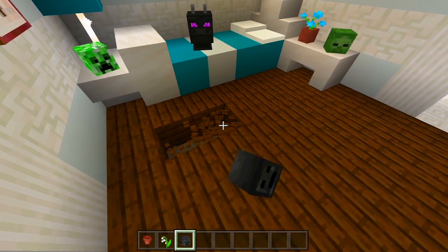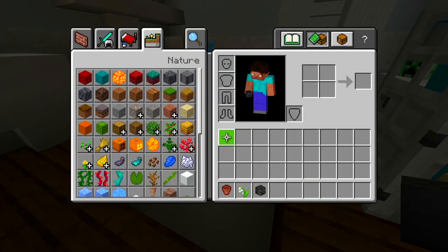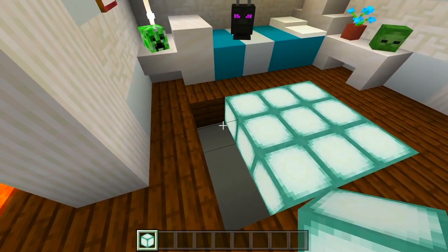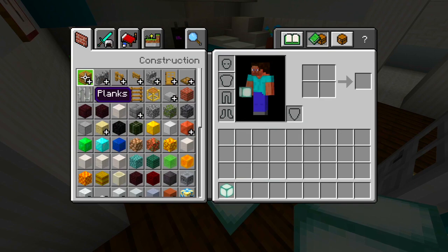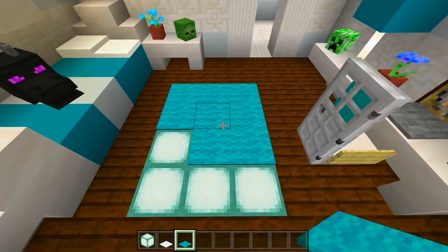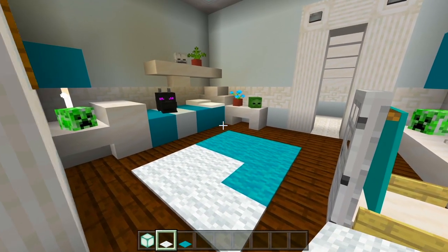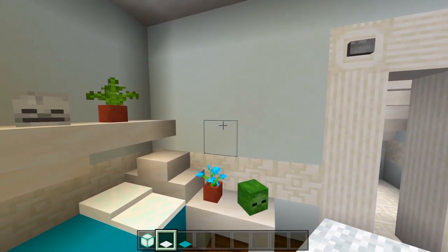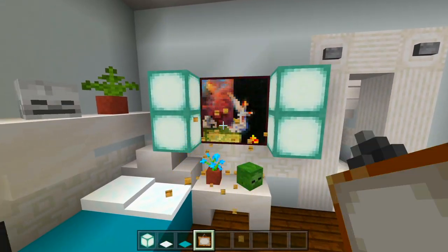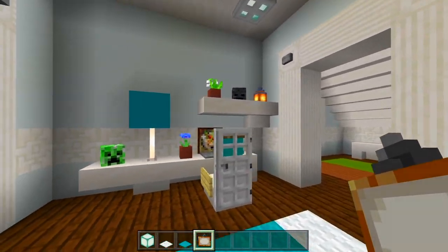Now let's have a carpet in the floor. We'll carve out a hole like this and fill that in with sea lanterns. Then we'll use the cyan carpet and the white carpet. We could have another painting on this wall - maybe a four block one. I think I want the blue one so it matches the rest of the room. I'm going to go ahead and probably just leave it at that here for this bedroom - I think this turned out really nice, I like it.